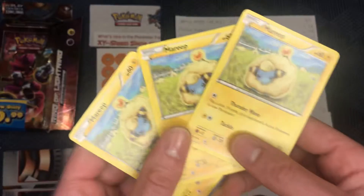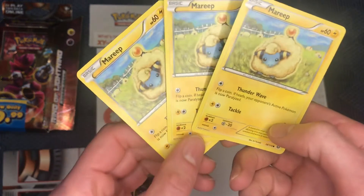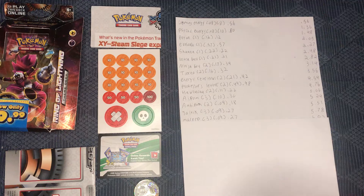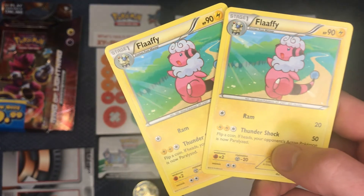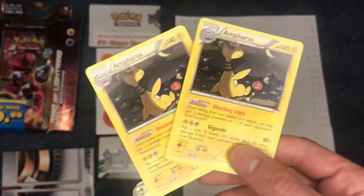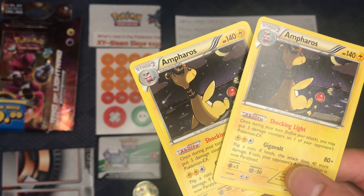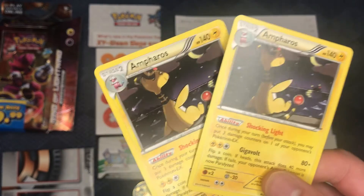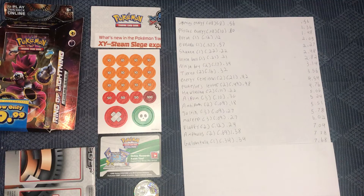Next up, we have three Moreeps, each going for $0.09, so that's $0.27 total. Next card, we have Moreep's evolution, Flaaffy — each going for $0.12. We're getting close to that $9.99 mark, so let's hope we're able to beat it. Next up, we have two Ampharos. Ampharos is $0.69 each, $1.38 for these two cards, bringing us up to $7.38.